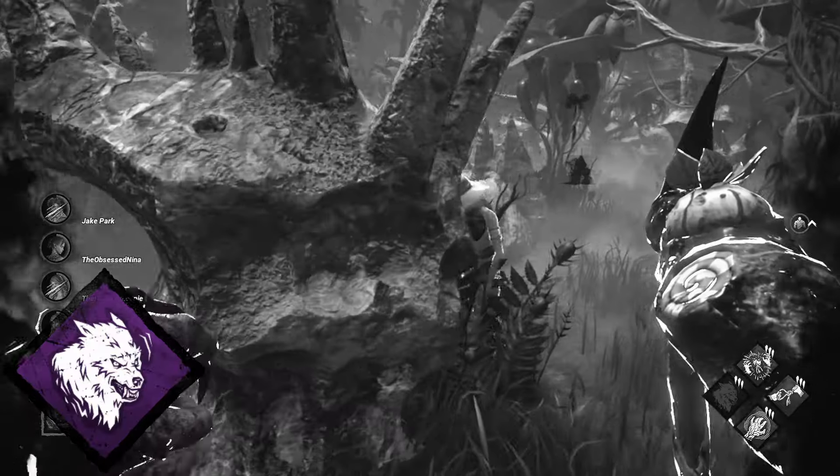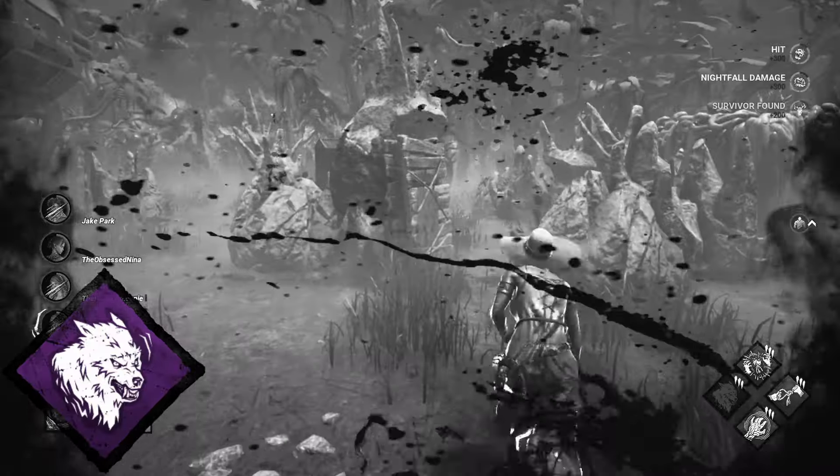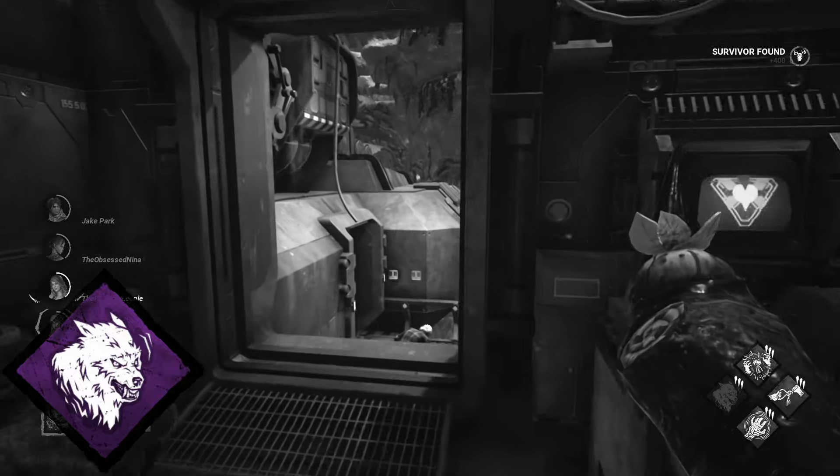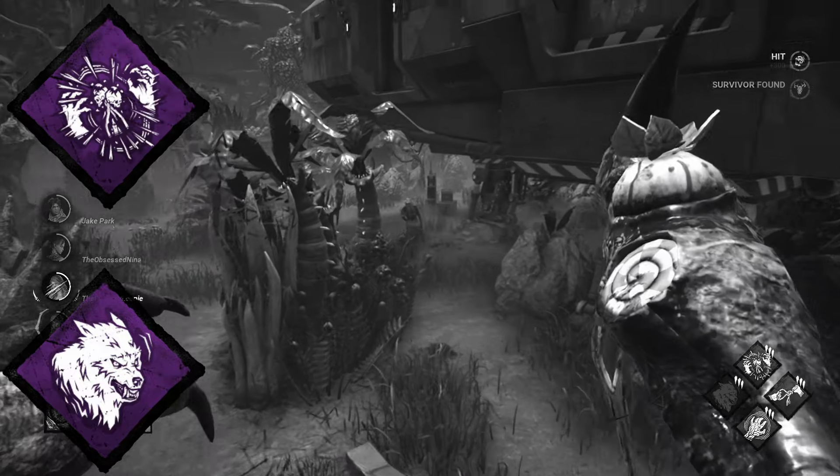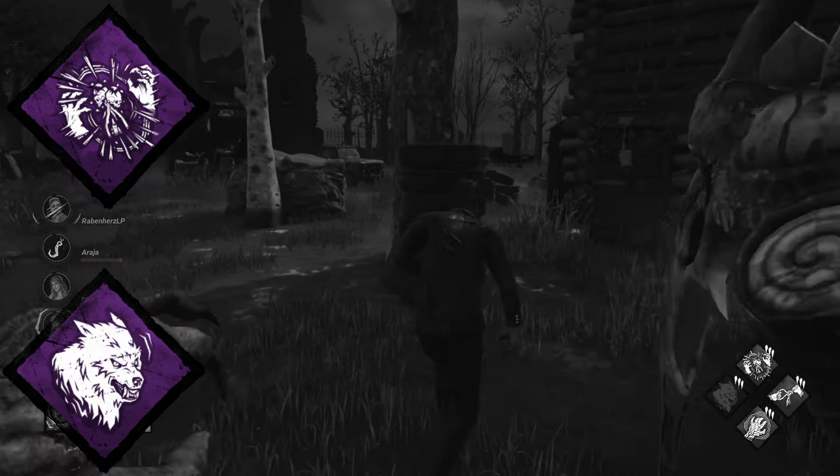The first perk is Territorial Imperative. You can see survivors' auras in the basement, as long as you're 24 meters away from the basement. Second, Shattered Hope. Instead of putting out a boon totem, you destroy it.